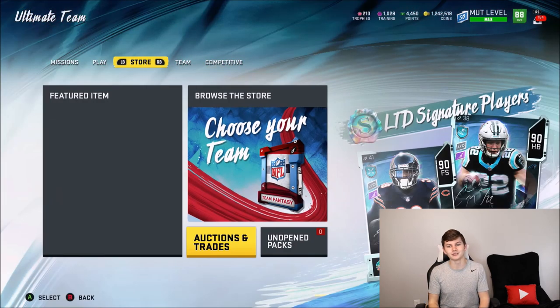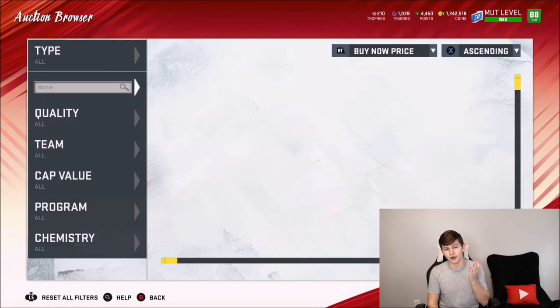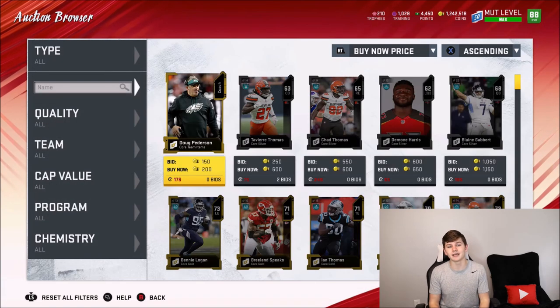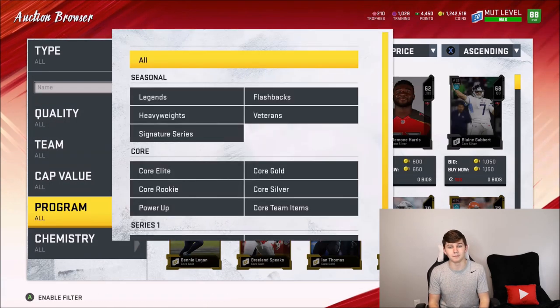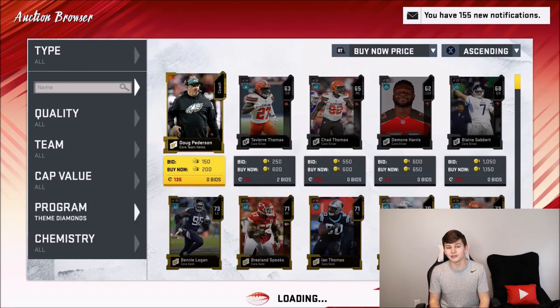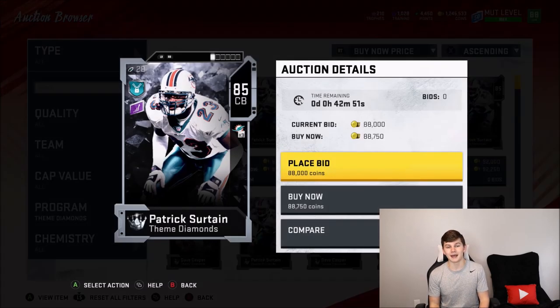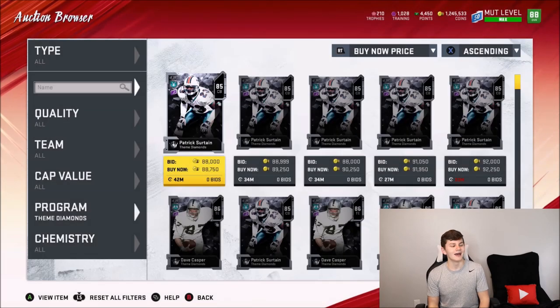Right now there are some sets you do not want to go near. My personal recommendation: I don't think it's worth it to get Kurt Warner. If we look at the market right now — the cheapest themed diamond is Patrick Mahomes, and he's going for 88,000 coins. That's going to play a big part in my tips for you guys with the themed diamonds.